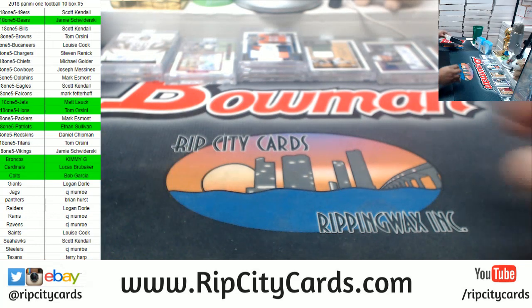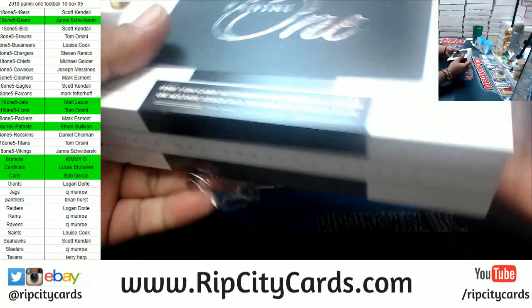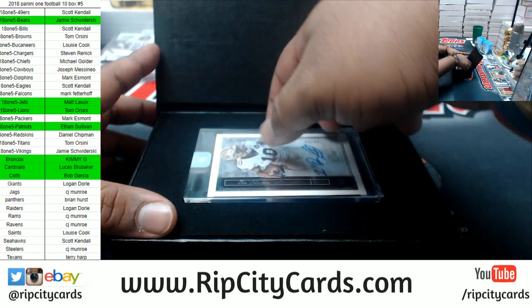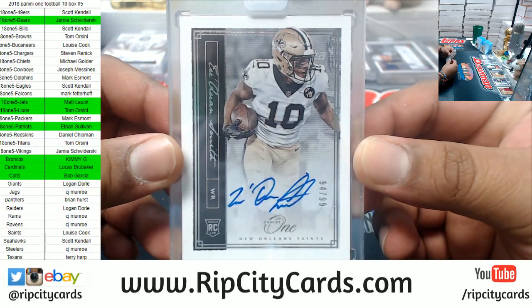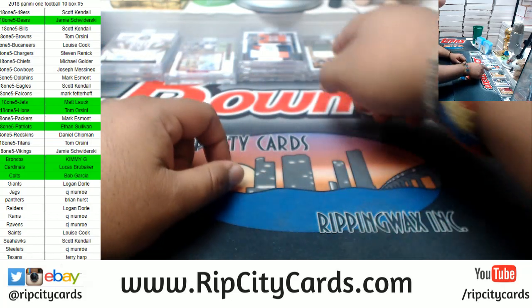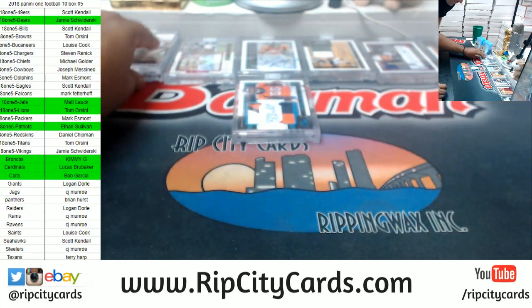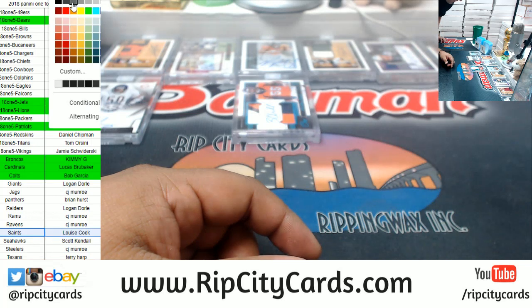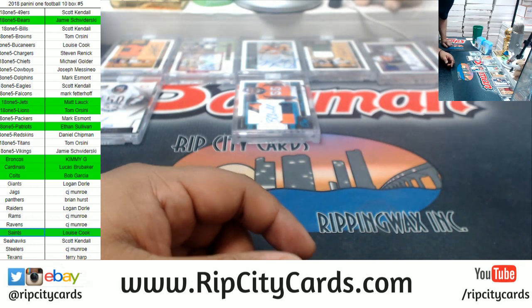Now it has come down to our last box — good luck everybody, especially those without a hit. Traquan Smith of the Saints, Traquan to 99 — pretty nice. We hit a little Darnold, a little Rosen, a Philip Lindsay in there. Case was freaking nice, man — the other half of this case is probably loaded. Saints, a filler team, with a hit. Louise putting in work! That Teddy Bruschi — I thought it was Tom Brady at first when I saw the auto. Case is filthy.